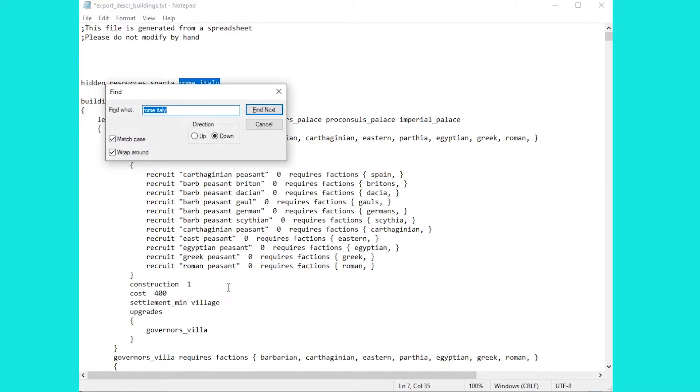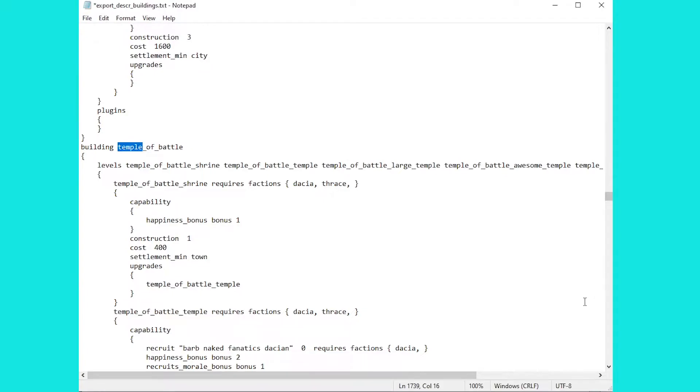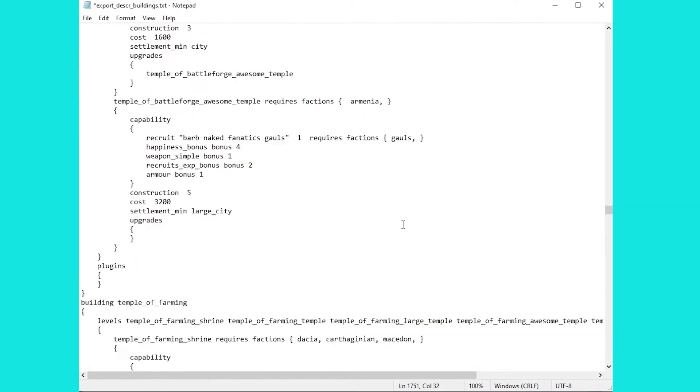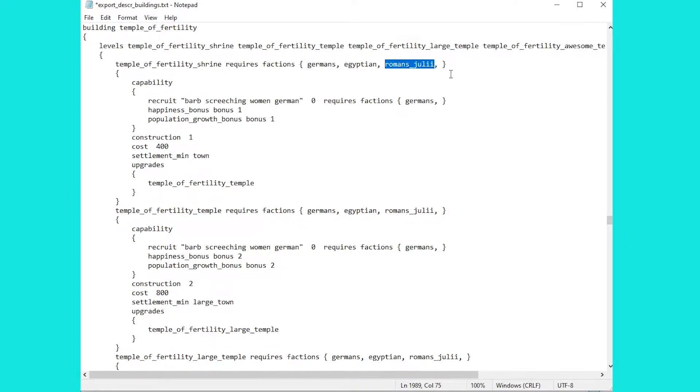If we want to find out about the temples we need to search further down the file. That will bring us to the first temple, which is about halfway down. Temples are a huge amount of the buildings in this game. We can see here the temple of battle for Dacia and Thrace, with all the different names the temple gets as it upgrades — happiness bonus of one, construction cost of one turn, costs 400 denarii and you need to be a town to build it. Moving on, we'll eventually get to the first Roman faction: the Temple of Fertility. You may have noticed that the Temple of Fertility is only accessible to the Roman Julii and not to Romans in general.